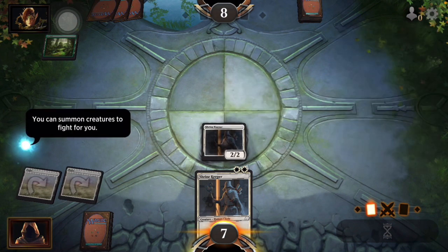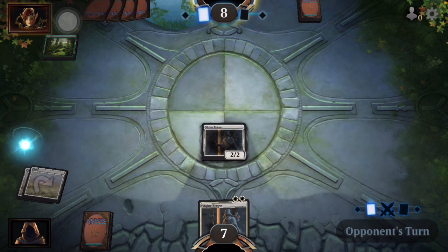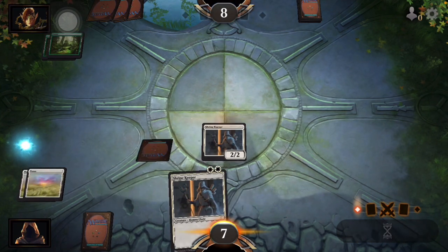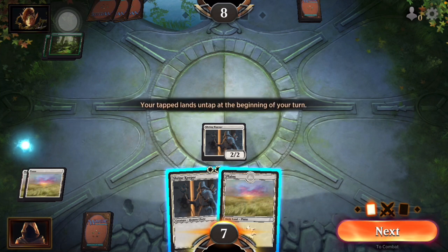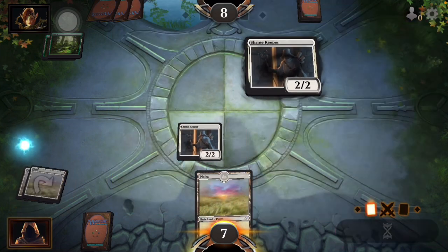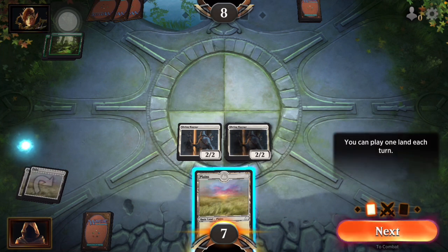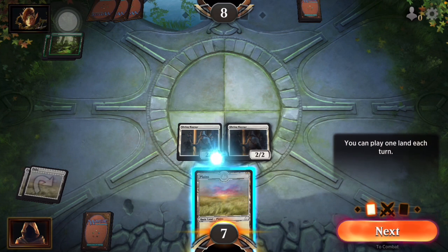As you're looking at the card, the two-two in the bottom right corner — that's your attack and your power and your defense. Each creature card has one of those. Each creature card will have an attack and each creature card will have a defense.